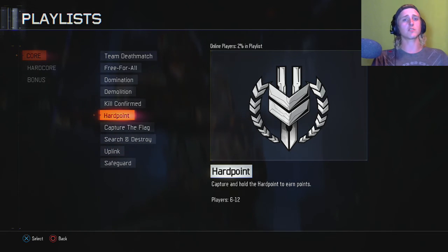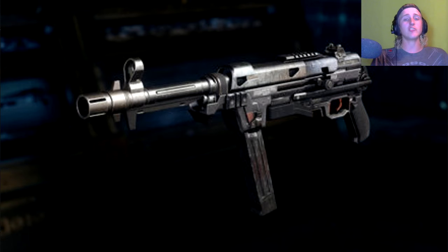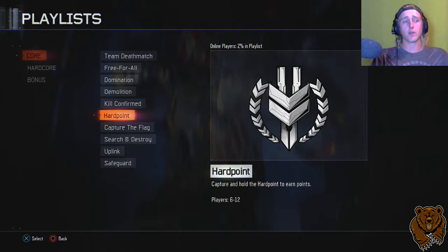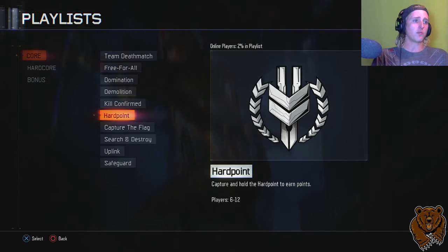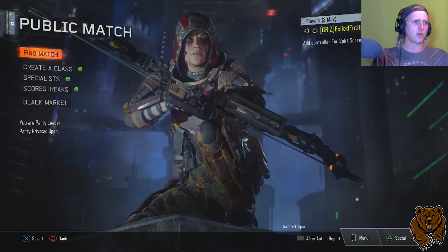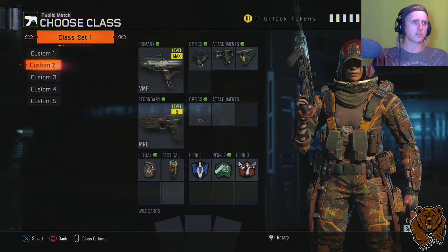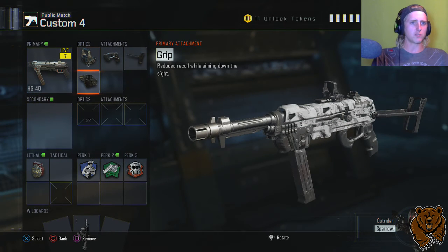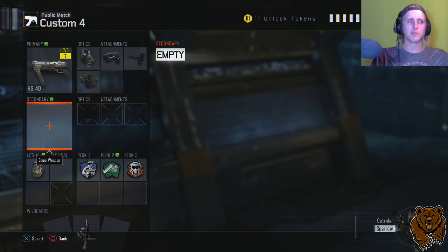What's going on everybody, my name is Mr. Grizzly. As you may have seen in my last video, I got the HD 40 and the baseball bat, so I thought I'd record a video and show it off a little bit. I'm gonna play some hardpoint, but before I do that I better quickly change the class. I managed to get it to level 7 and put a few more attachments on it. It's an okay gun but it's not really anything special.